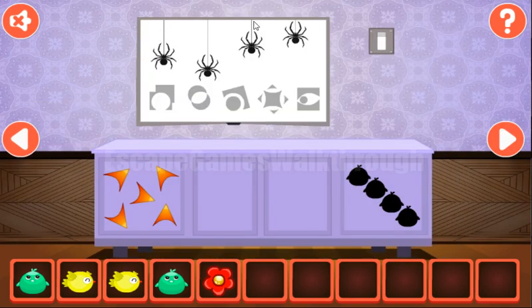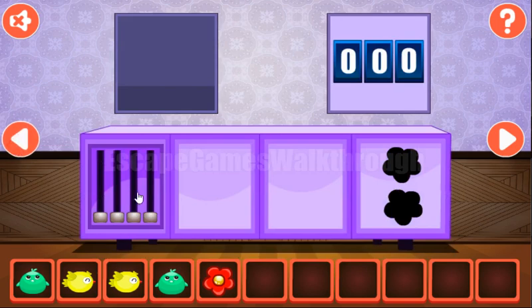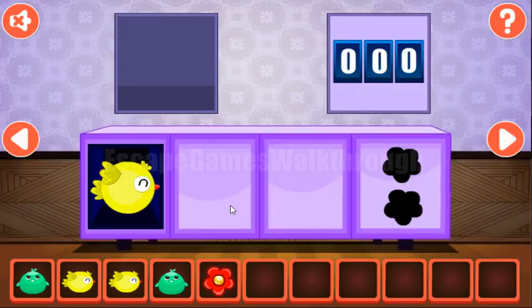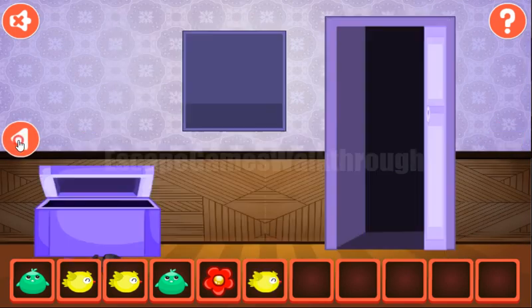Let's look at the flower, spiders, and the length of their webs, and use the web lengths as a hint for these levels. Like that, and like that. We've got another yellow bird.